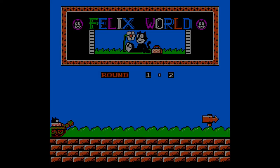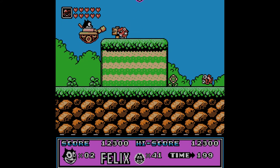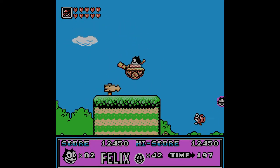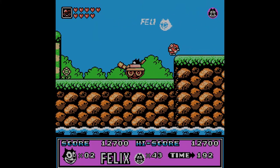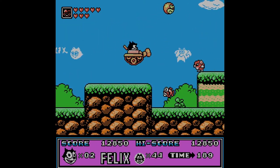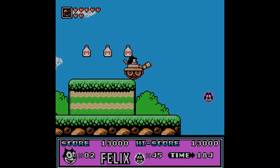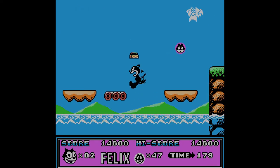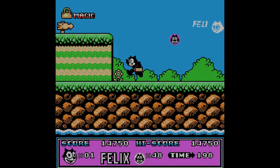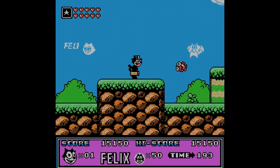Of course we have a time limit. I'm assuming if you collect 100 cat heads you get an extra life, but that's just speculation. They have a really weird gravity to them — a very pre-programmed arc. There's some milk. Milk might restore the timer on our power-up, and now we start back at square one. That's a bummer.